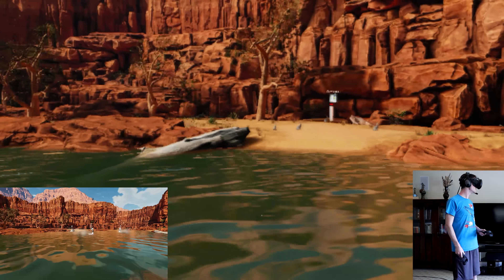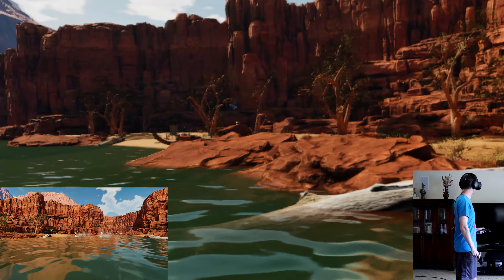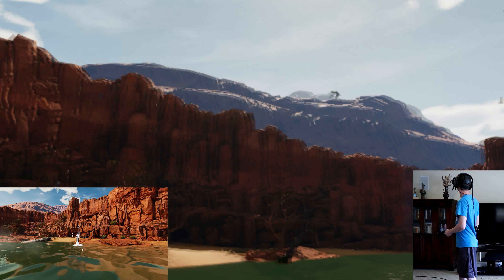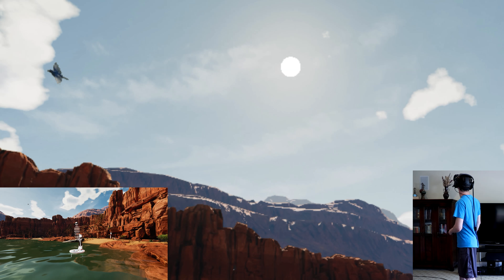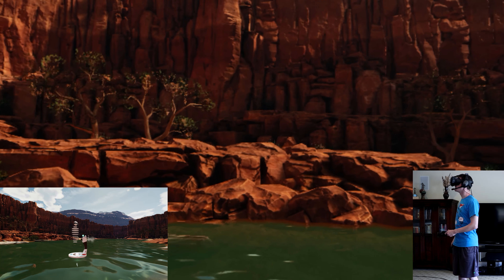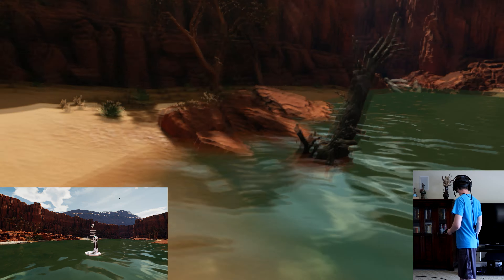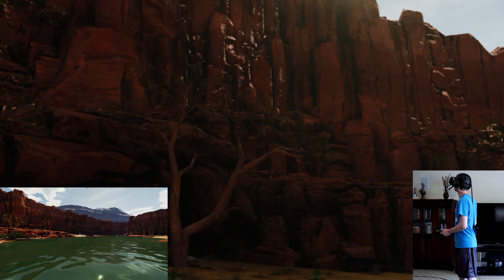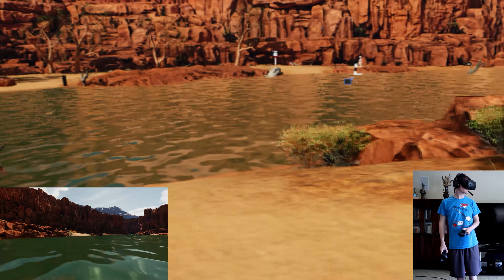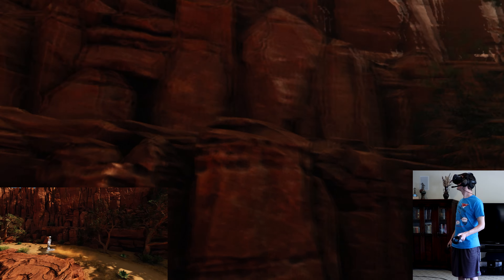All the animals you see in this world are driven by their own little brains — nothing is scripted. That's really important to create a feeling that this world is real. These birds flying around — when they're hungry they go looking for food. If there's no food in this area they move to another zone. They have eyes, so when it gets dark they go looking for a place to sleep.